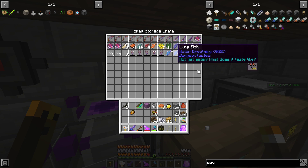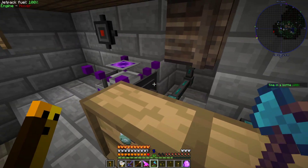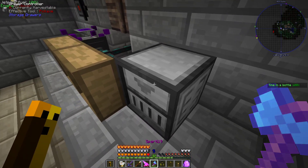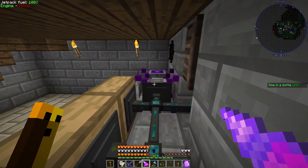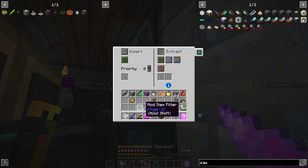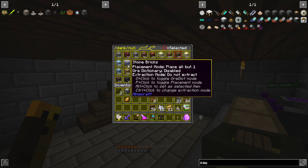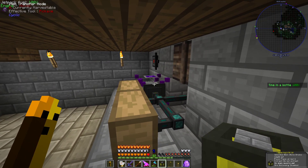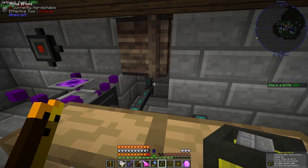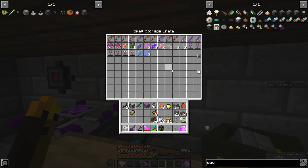I figured out why it wouldn't be extracting — because the filter is in the wrong spot. I have it extracting from the crate to our item transfer node, but I really should have it on the insert side. Let me grab that filter and put it over there — we only want certain things to go that way. I had set it up with the wireless item transfer node first, then added these drawers. It was filtering through the whole system because I put the filter on the extract rather than the insert into the node. Now everything is moving along just fine.